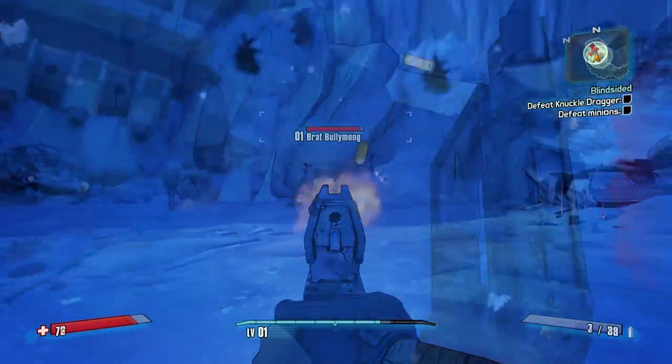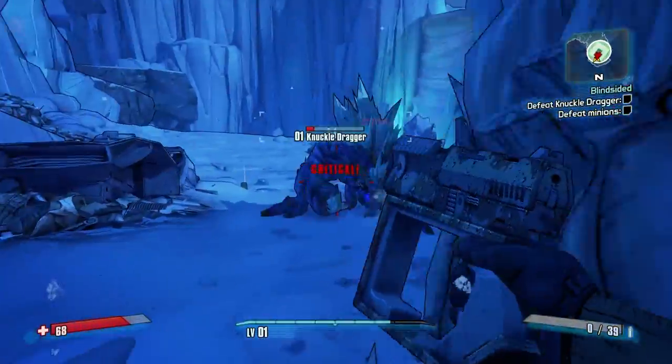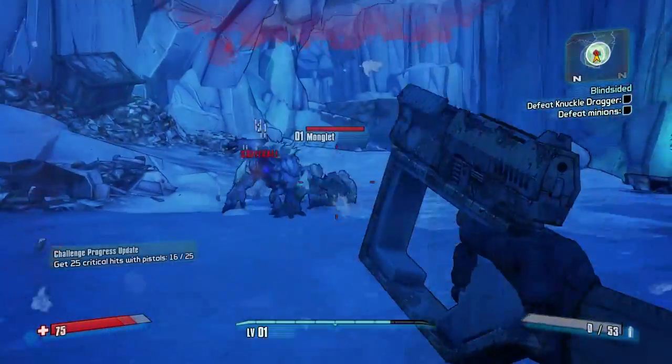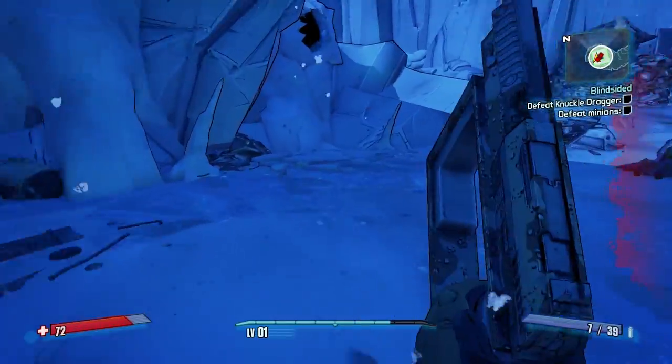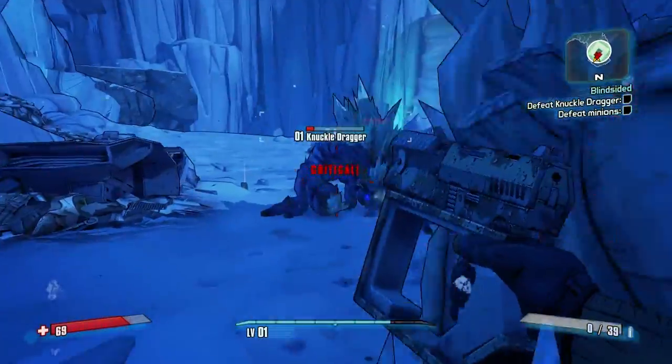The first boss we're gonna look at is Knuckle-Dragger. This is kind of like an abominable snowman yeti type creature. He's pretty much your trial boss to make sure that you know how to use a mouse and keyboard before you continue playing the game. There's nothing really complicated — you want to use the old ancient technique of shooting him in the face. It's a really good technique that tends to work well in this game.